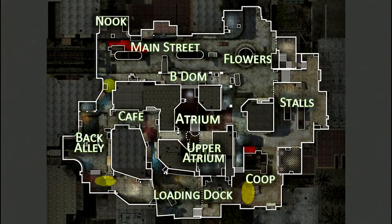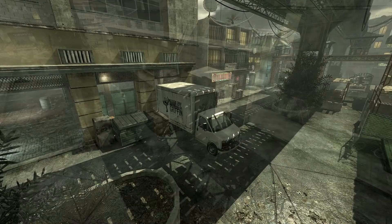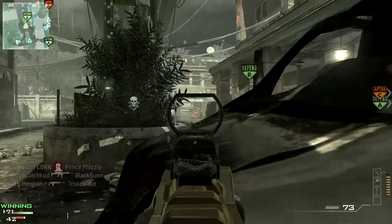The third spot is my favorite. Most people don't expect you to utilize these lines of sight. Using this area will help you control the most vital spot on this map. It's very important to control B-DOM or the center of the map on any game type. Controlling the center allows you to move to any side of the map quickly, which is a huge advantage.